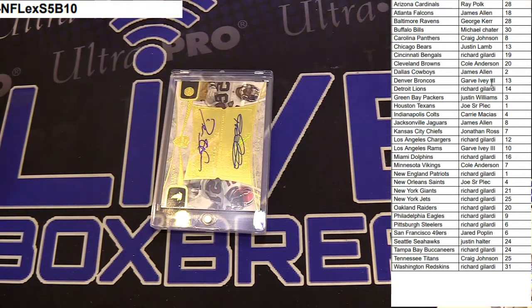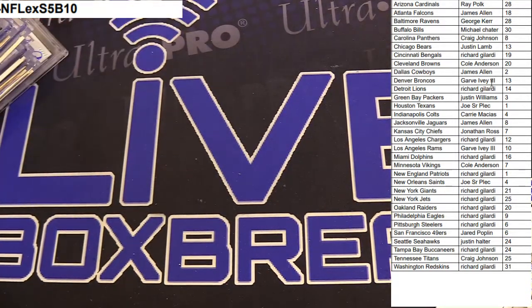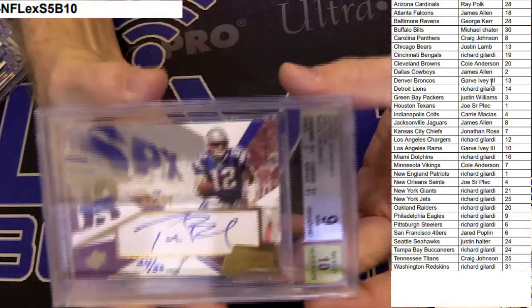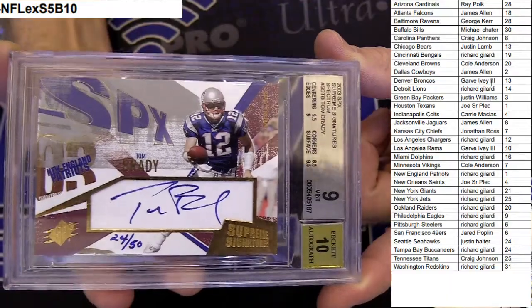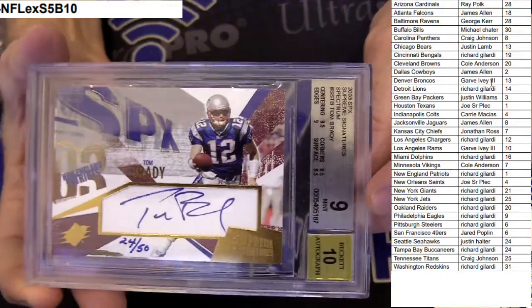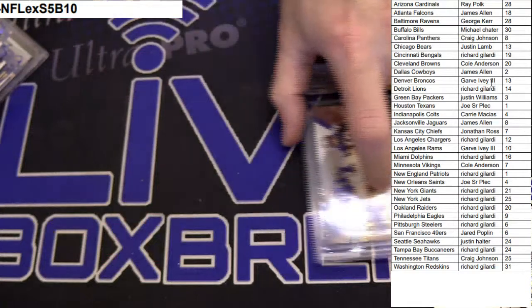Alright, so we got to do the skunk for a hundred, then we're doing the thousand dollar giveaway and the Brady giveaway. Let me go grab the Brady. Everybody who got spots in this series are going to go in this random — we're going to random twice: once for a thousand and again for the Brady. 2003 SPX, guys — second year auto, 24 out of 50, hand-numbered cards. Really cool Brady auto, 9/10 graded. I'm going to give that away as well.